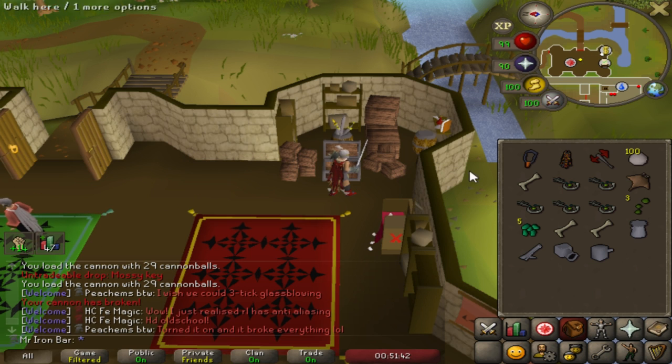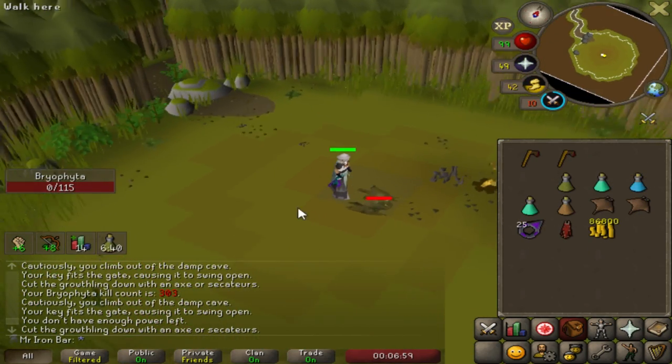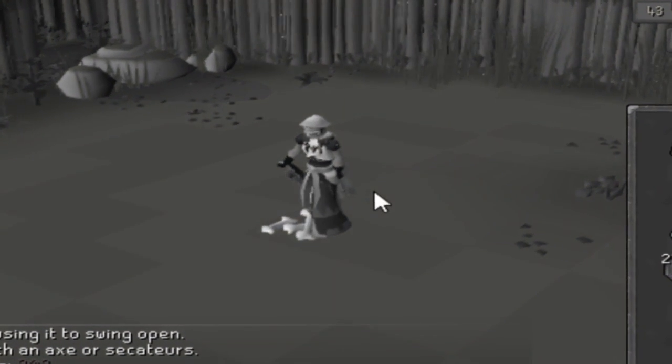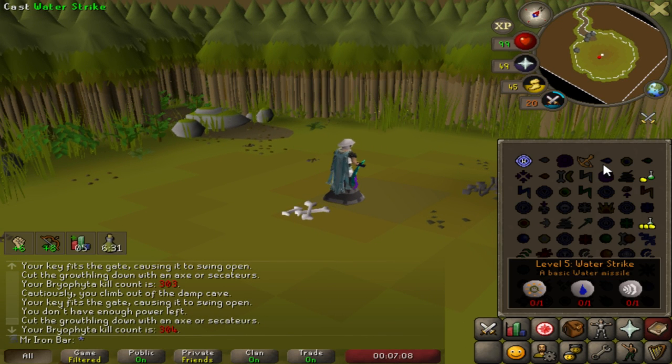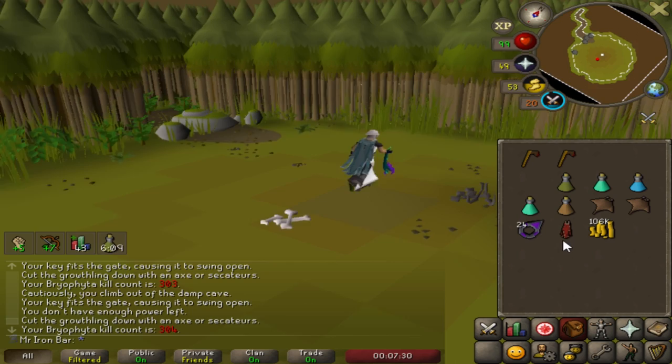I'm gonna make a video tonight no matter what happens with these last five keys, because it's already been over 10 days and I will be officially over 300 KC at the Brio Fight Boss, which I think is a good video point. I don't want to make you guys wait any longer. Last five keys. Officially last kill of this video. So the age-old question — what KC do you think I'm going to get the Brio Fighters Essence for the Nature Staff? Keep in mind 1 in 118 is the drop rate, so we are basically getting to that 3x rate. Leave me a number in the comments. Hopefully it's nothing too crazy.